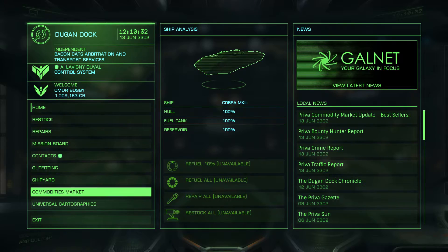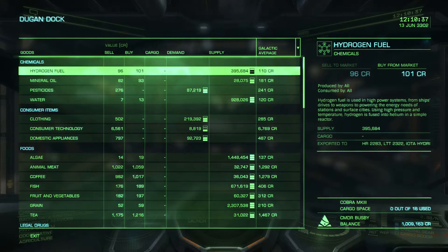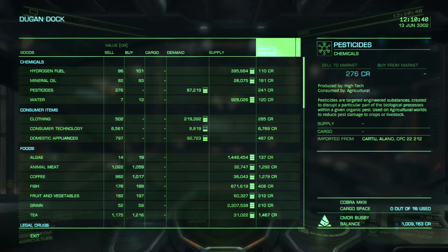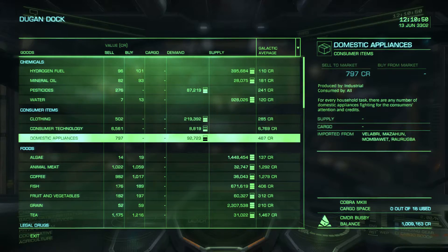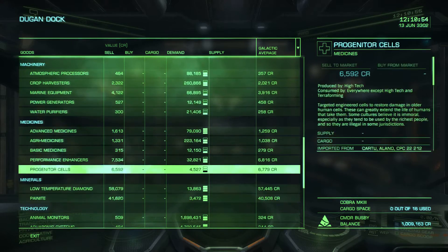I don't want to go into outfitting because it will take too long, but let me just show you this. As you can see, if I move up to galactic average, you can't change the colour — when that highlights it switches to white, which is what you would want it to do. Thankfully, these switch to black, which is working. So you've just got to be careful and test what it is doing.